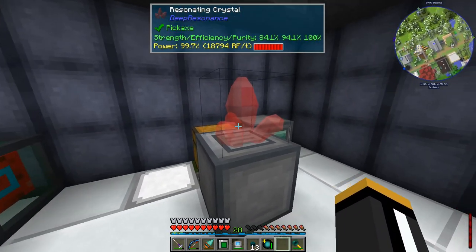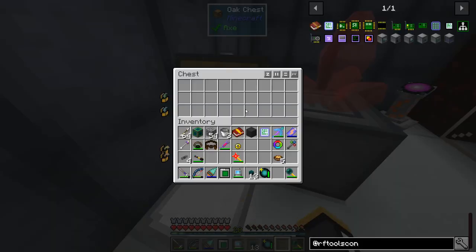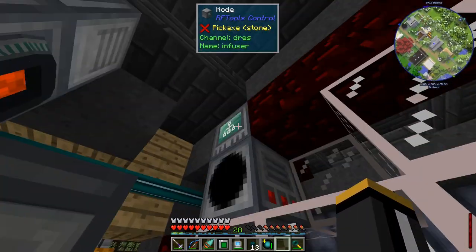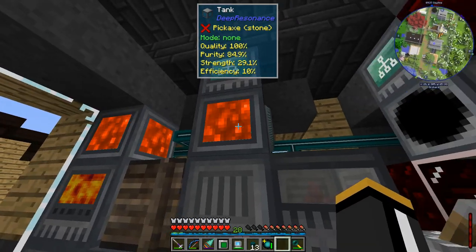So now what's going to happen is when this crystal is spent - when we use all the power in this crystal - the gray crystal is going to end up getting dumped in this chest, which will then end up being put in this slot, assuming there's room for it, and it's going to fill up our catalyst until that's full. That should give us more than enough to infuse our next batch.